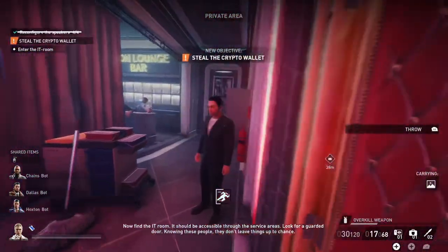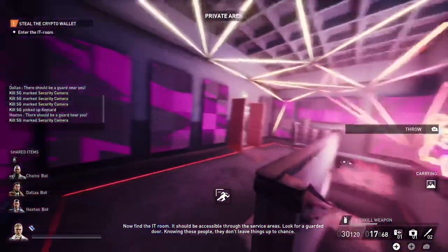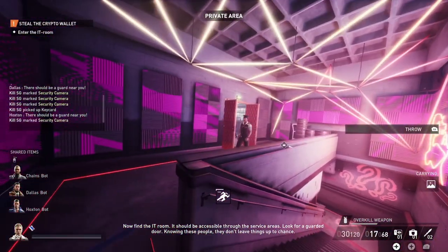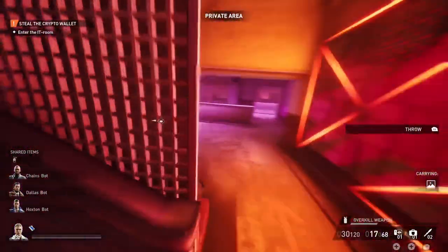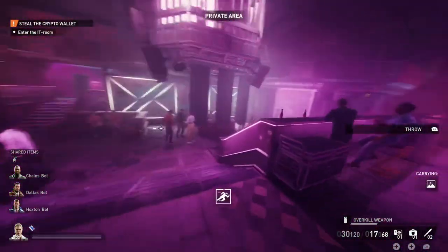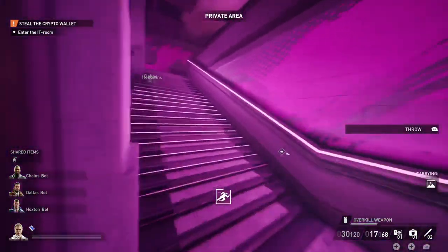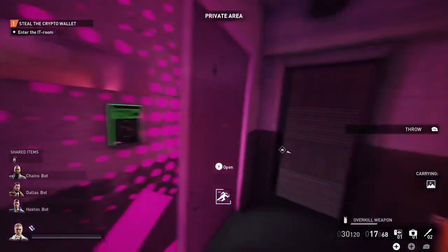Then you just continue about the heist. I don't know, it's just like I bypassed it, I guess. As you can see, I'm just continuing and they're not detecting me because I have the VIP pass. So you just keep going — and yeah, pretty much that's how you fix the bug, I guess.